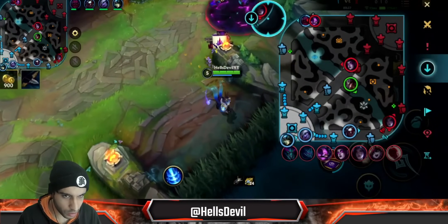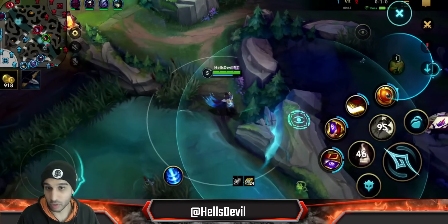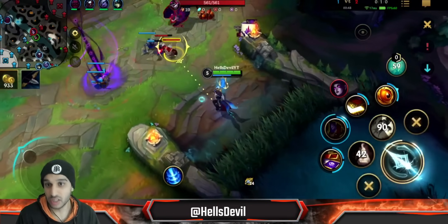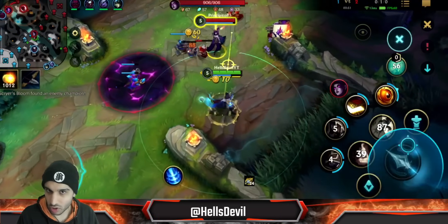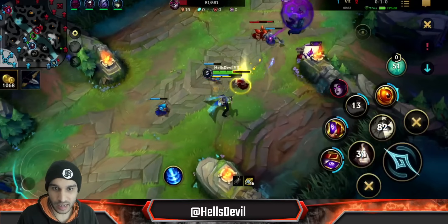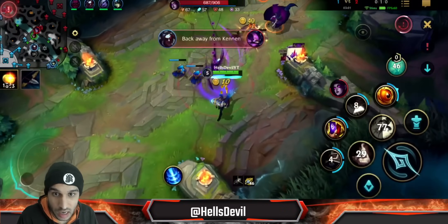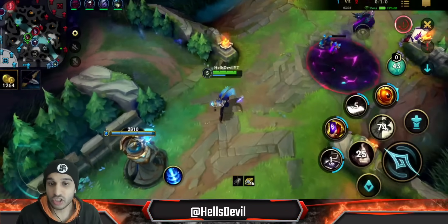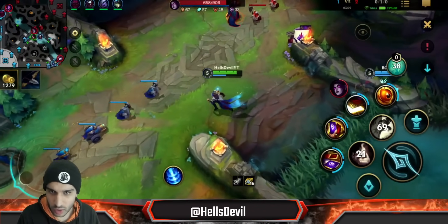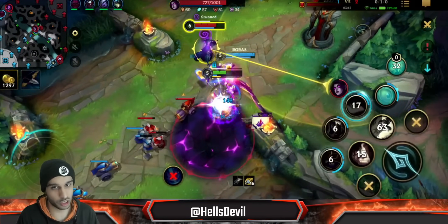Lee Sin literally never starts blue side. If you're against Fiddlesticks, do it the opposite way — ward the blue side and be more considerate toward the red side because he'll end on red. That's how you make these decisions and avoid getting ganked. A lot of people ask how to avoid a Lee Sin gank like that — it seems like there's no outplay, but there is. I made a mistake. If you truly want to get into high elo, you need to know jungle rotations.